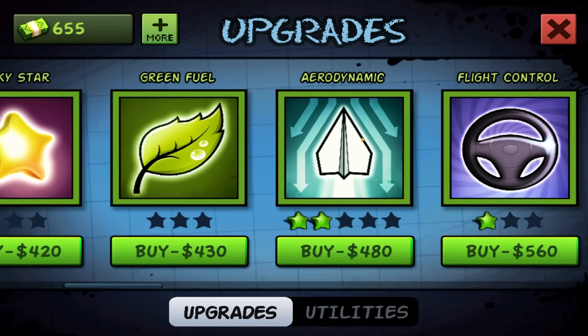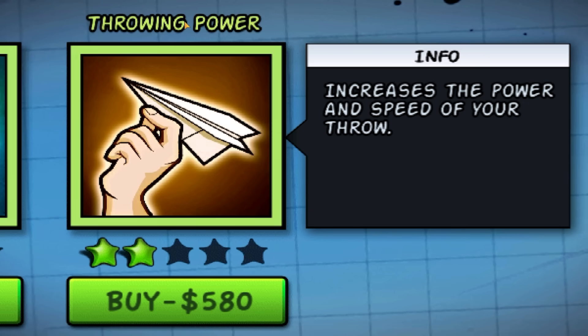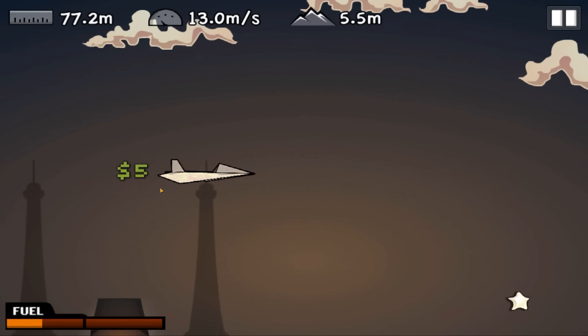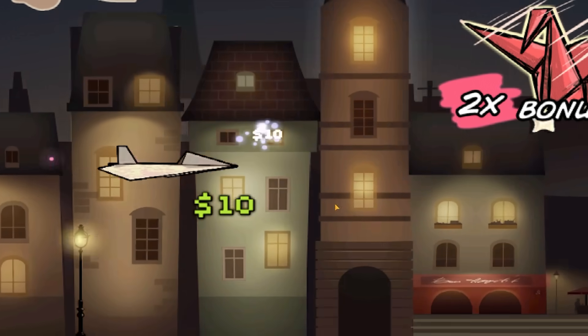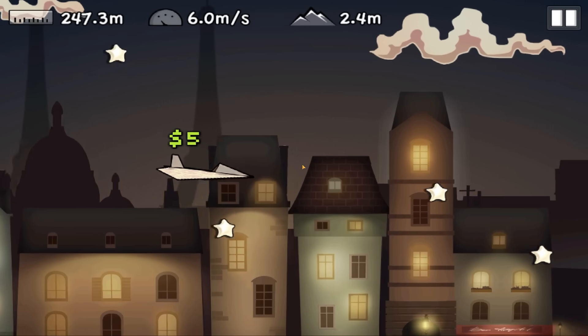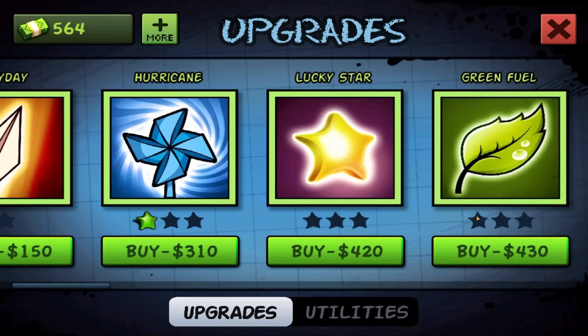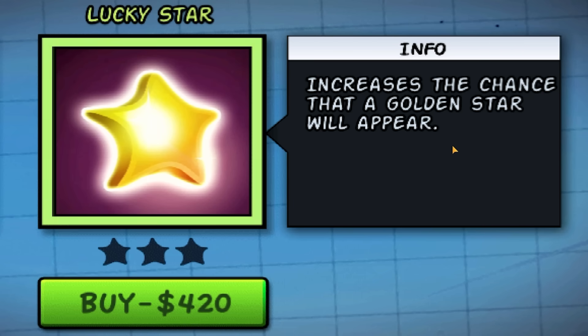We can afford all sorts of upgrades. I'm thinking since I've got quite a bit of money, let's go for the throwing power level three. Because this time we have power. We got a lucky star — I don't know what that does, but it's surely good. We hit the windmill as well. Is that because we hit the lucky star? Are we just lucky now? Two new records, a load of cash. We can afford quite a few upgrades, like the lucky star which increases the chance that a golden star will appear.